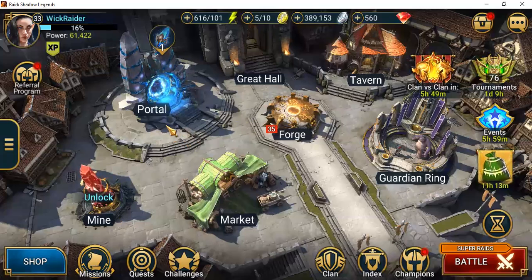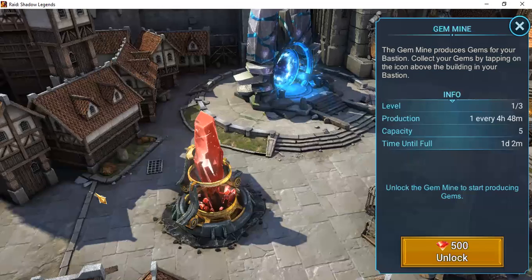Something to keep in mind: if you go back to earlier videos, you'll notice that the gem mine, just like our forge, our portal, and our great hall, are all areas that you unlock as you continue to move forward. When you first begin the game all of these areas will be locked, and as you move through with your starting champion you will unlock this area.